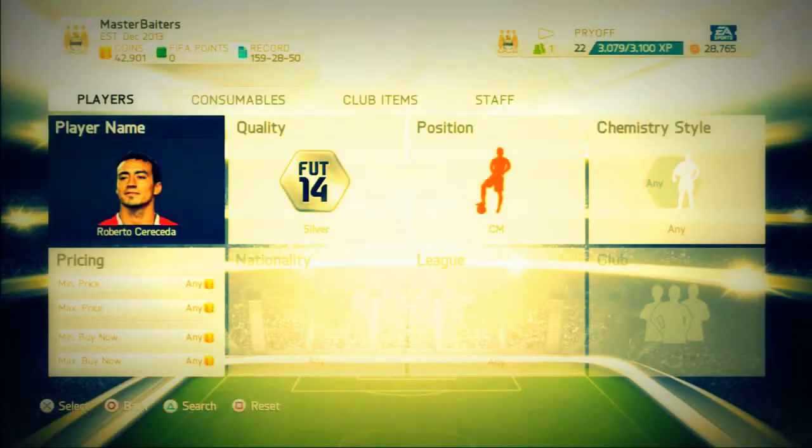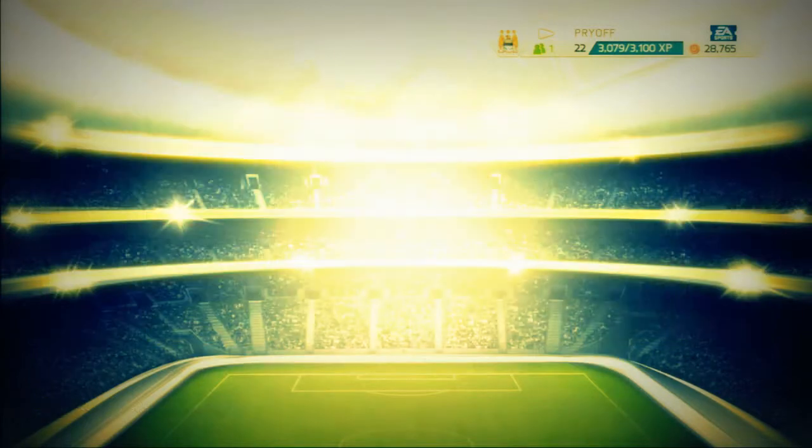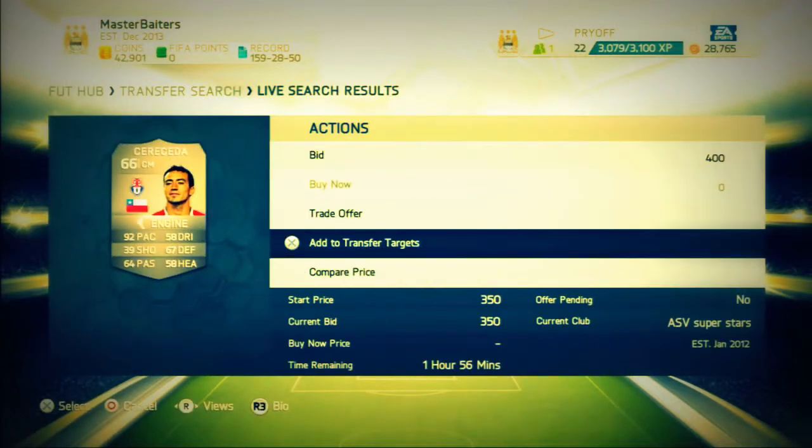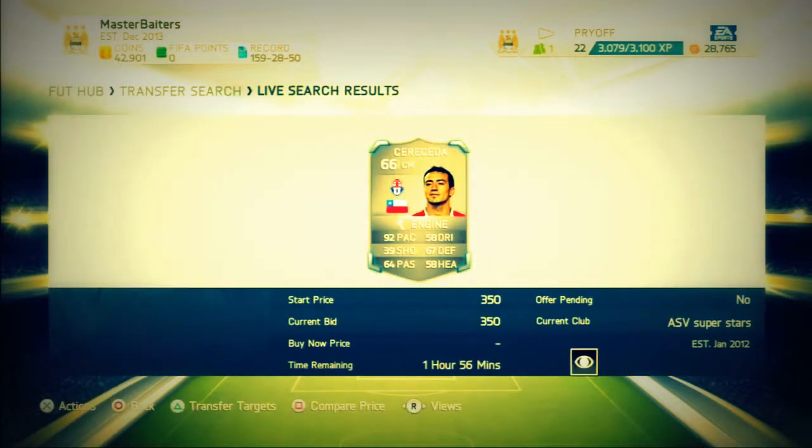Hey guys, welcome to part 2 of how to make coins. The other one was strikers converted to CAMs; this is center defensive mids or center attack mids converted to center mids. Once again we are going for the pace — the fastest players — because that's what everyone wants to use.